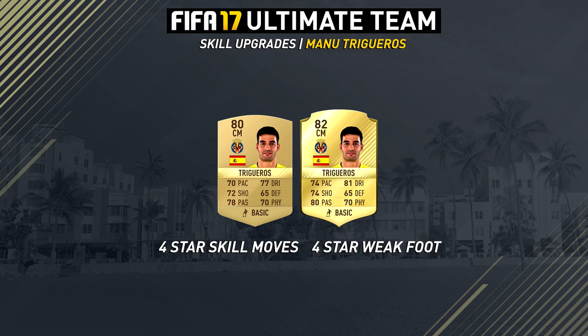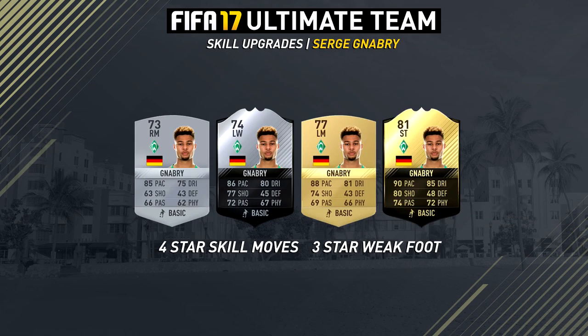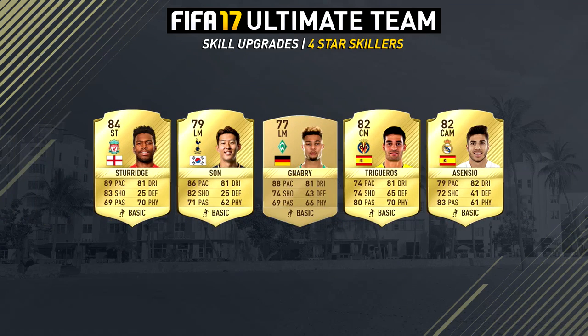Moving on, we have the final upgraded skiller that I was interested in - that is Gnabry. I used him before in my Fatal squad when we started off with a team around Thiago, from the previous season of Fatal. He has 4-star skill moves now and he has some really nice looking cards including that 81-rated striker card. I think he's definitely a cheap in-form striker option who now has 4-star skill moves too, which is really sweet.